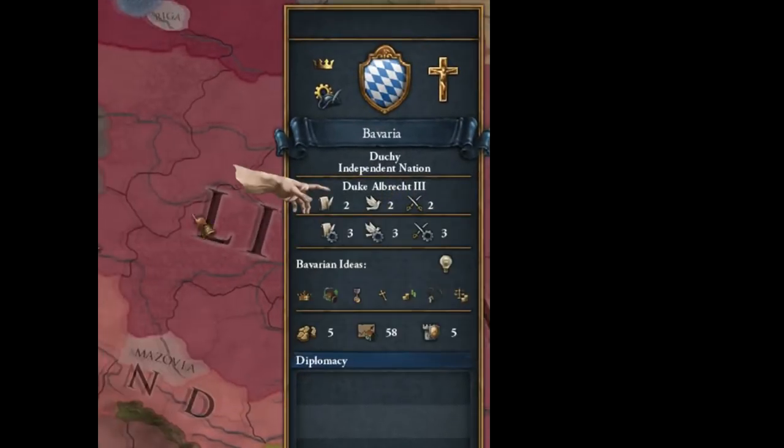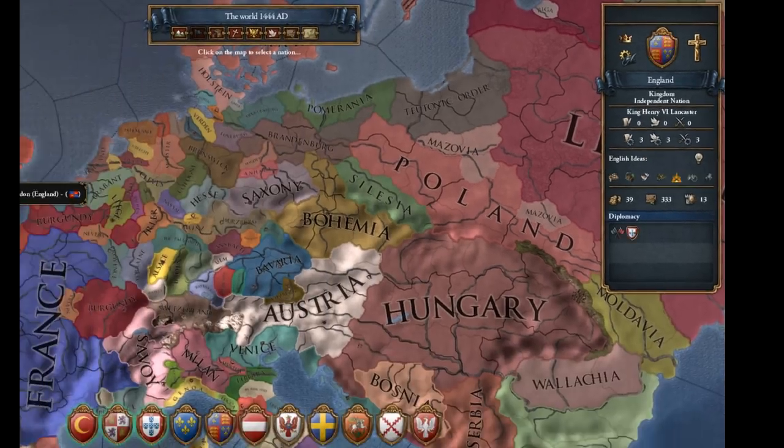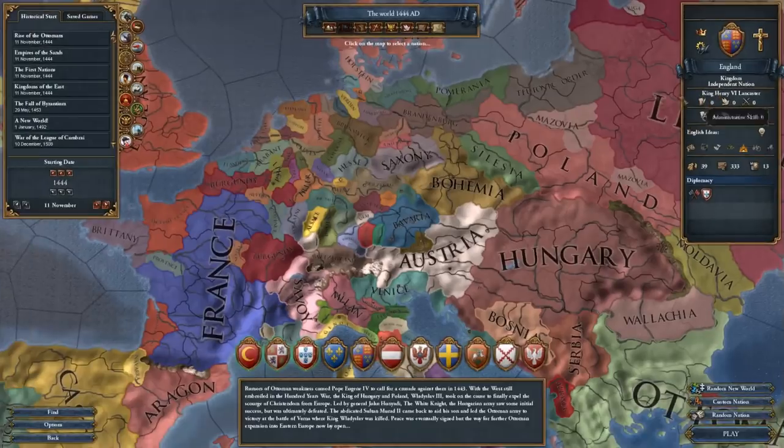You can see the ruler and his stats: two admin skill, two diplomacy skill, two military skill. These range from one to six, six being the best and one being the worst. So Duke Albrecht is below average and not that great. He's not as bad as England's current ruler with zero-zero-zero, because he was just exceptionally bad historically.